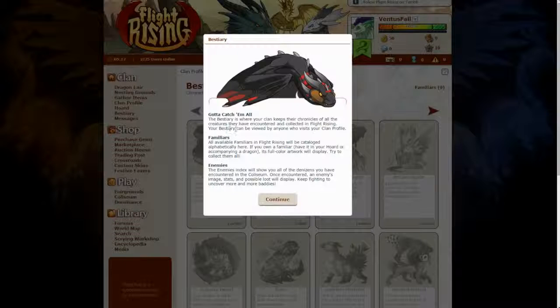Your bestiary can be viewed by anyone who visits your clan profile. All available familiars in Flight Rising will be catalogued alphabetically here. If you own a familiar, have it in your horde or as a companion in Dragon, its full colour artwork will be displayed. Try to collect them all. The enemies index will show you all of the denizens you have encountered in the coliseum.